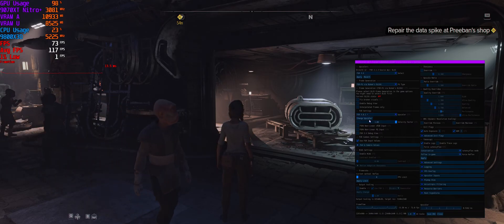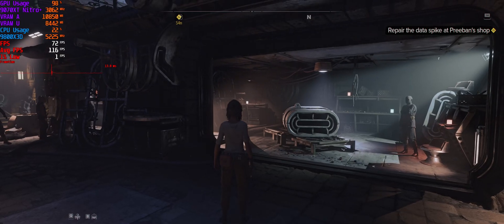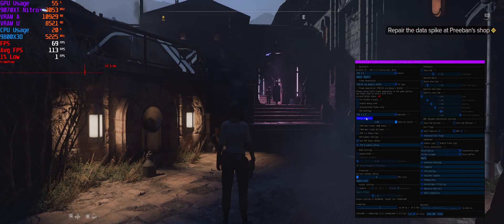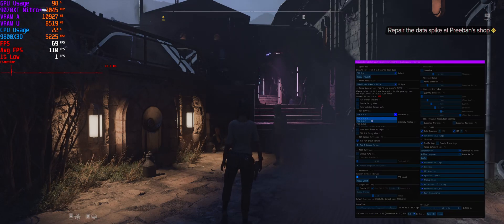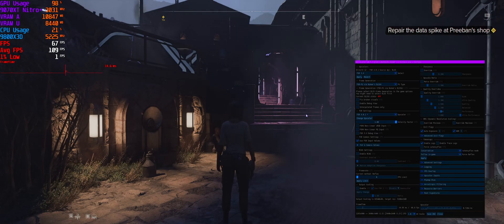There are certain areas in the game where you will see it dramatically clear up on FSR 4. If you look at the steps, you can see they lose a bit of resolution on FSR 3.1, but on FSR 4 it's much more defined and detailed — giving you a more realistic visual result.